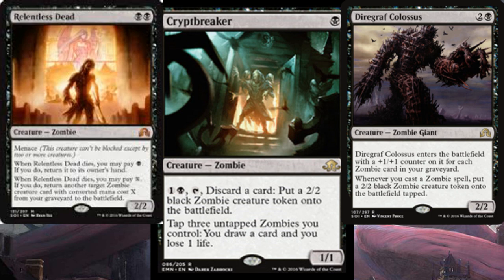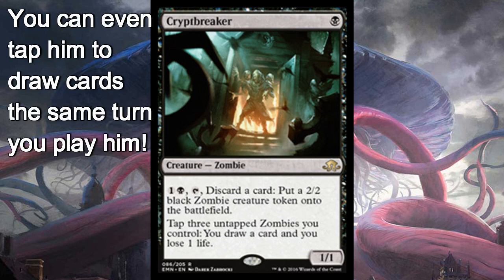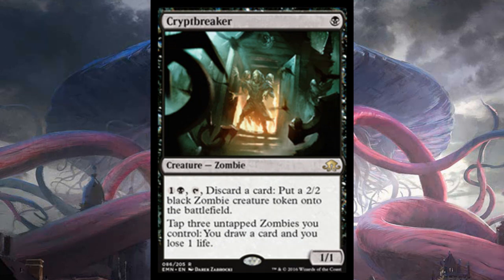And remember, newer players, that a creature you just put into play doesn't have summoning sickness in this way — you can tap it for this guy's ability the turn it comes out. Do note one more thing: this card creates untapped zombies at instant speed, which can be ridiculous in certain situations, especially combat situations on your opponent's turn.